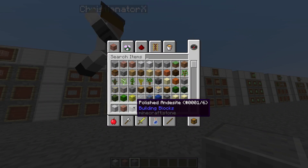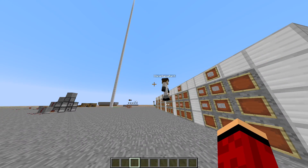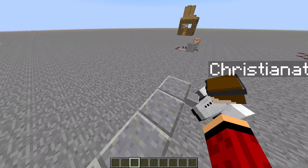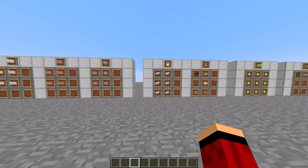Andesite is probably my favorite block they've added. It's an amazing block — not on a stone floor, but it's actually really nice. I'm going to use this block a lot whenever I build.